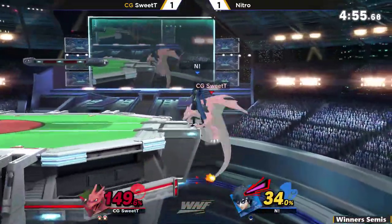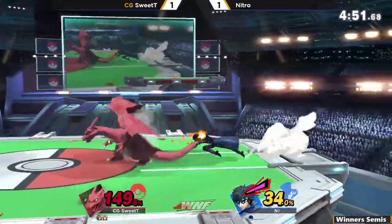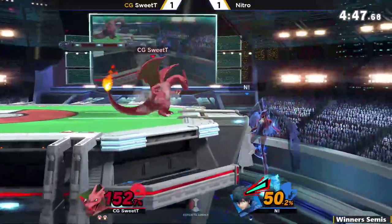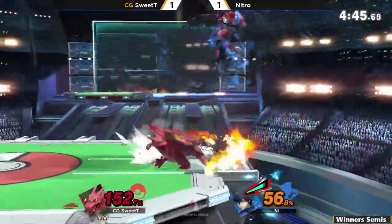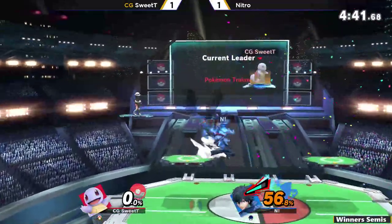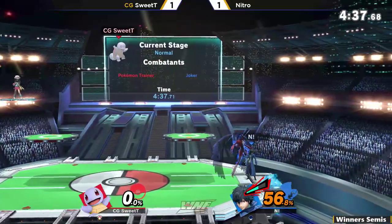Not going to get that center grab on the ledge — going to have to switch out to Charizard. Better option anyways — sitting at 150%. Here comes Arsene again, here's the Demon. Is the Demon going to close out the stock with the up air? Really nice play coming from Nitro, super solid. Yet again the Demon is out to play.